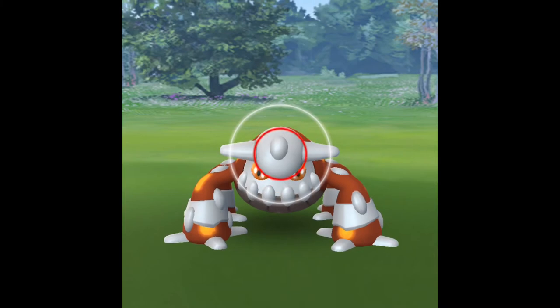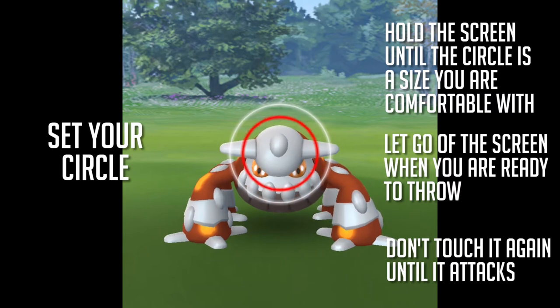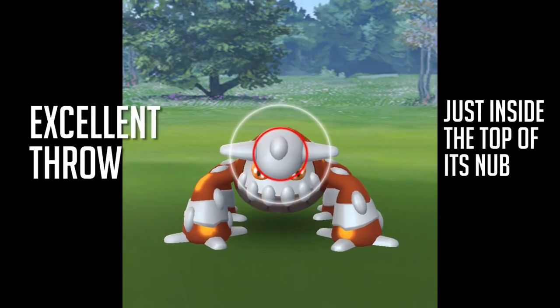We're going to get you setting that circle to the right size. If you don't know how to set your circle, hold the screen to make the circle the size you're comfortable with, let it go when you're ready to throw, and then don't touch it again until it attacks. That's for the timing to best get a chance at catching one.